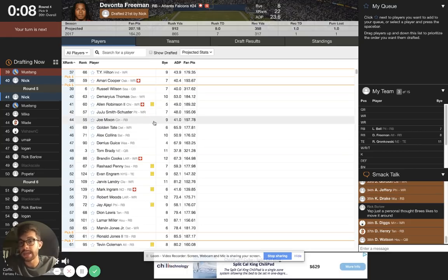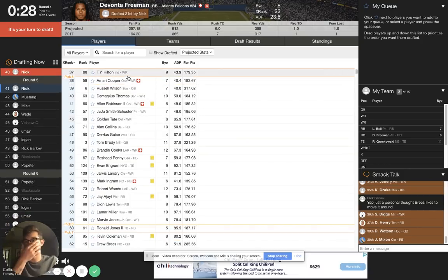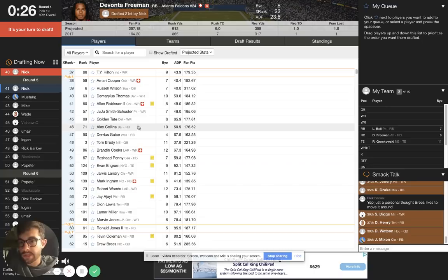Joey Mixon - I've seen him go as early as pick 18 to 22 in some of my draft leagues. He got sniped - the pick before me. Joey Mixon's off the board. This is where tiers come into play - I'll talk more about that a little bit after.